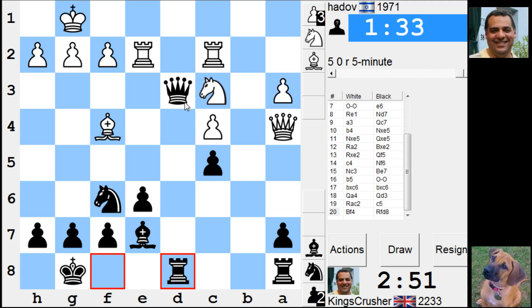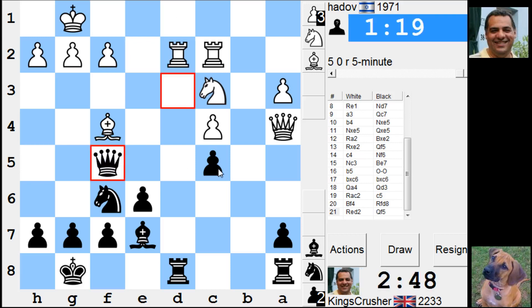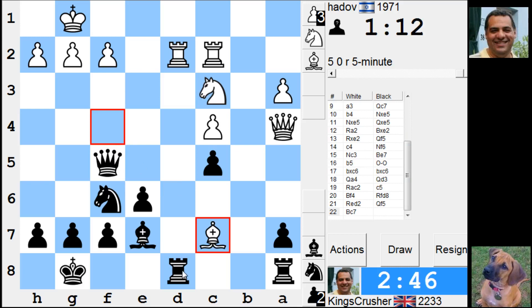Trying to be a bit annoying with this d-file. Actually queen d1 is now threatening, isn't it? Okay, if rook d2 — is queen c3 on the cards? No, takes — he's on d1. No, takes yes — rook this one, okay he's done that one.